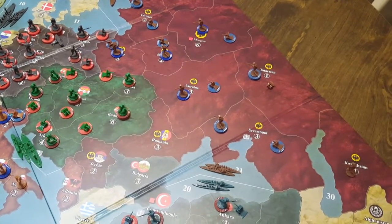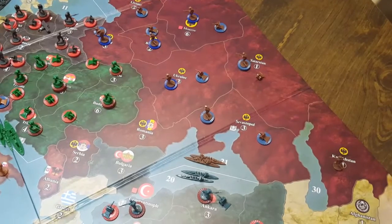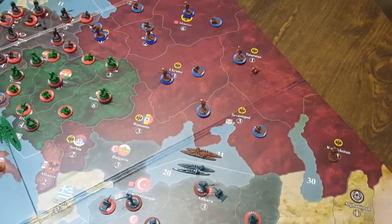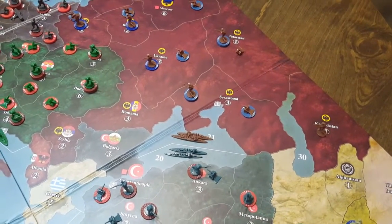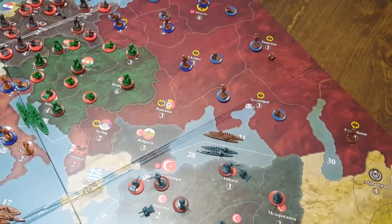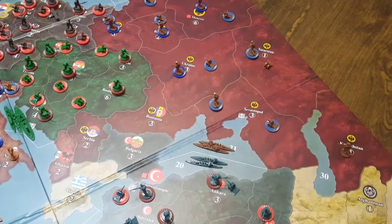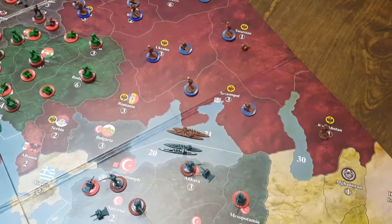Where do you need to look? How are you going to formulate a strategy? We're going to go through all of Russia's fronts and all of the concerns it's going to have early on and how it might deal with them. Russia goes second in turn order. Only Austria-Hungary has gone before Russia, so you don't have to worry about a bunch of countries going before you and really impacting all your plans. So let's get down to business.